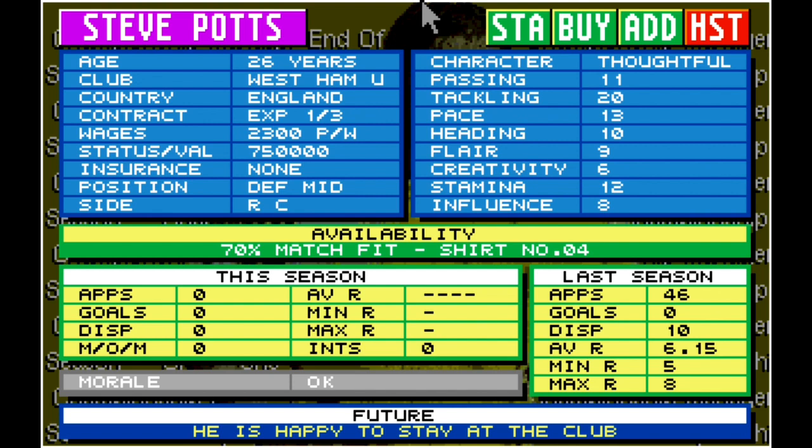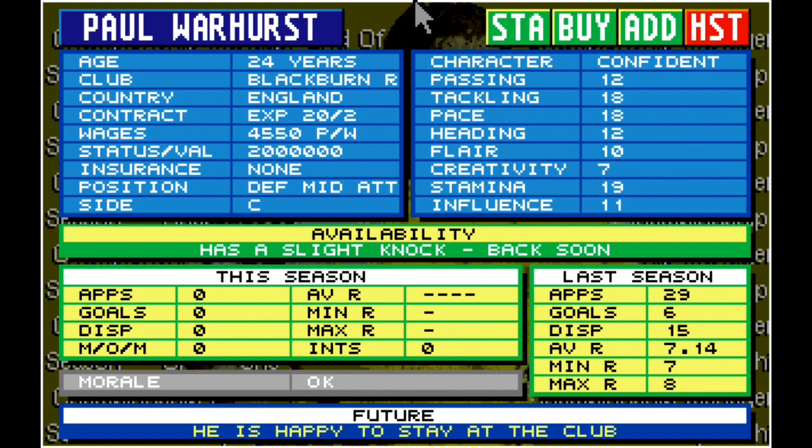So let's see who's coming in first — the best centre-back to have on Championship Manager 94. Paul Warhurst. I don't think many people will be complaining that I've rated Paul Warhurst one of the best centre-backs on the game. He's 24 years old, playing over at Blackburn Rovers. He can play in defence, midfield, and up front, but only in the central role. Looking through his stats, he's got stamina of 19, pace 18, tackling 18. His character is confident — and when you need someone in the heart of your defence, you need someone who's confident. Paul Warhurst is, without a shadow of a doubt, the best centre-back to have on Championship Manager 94.